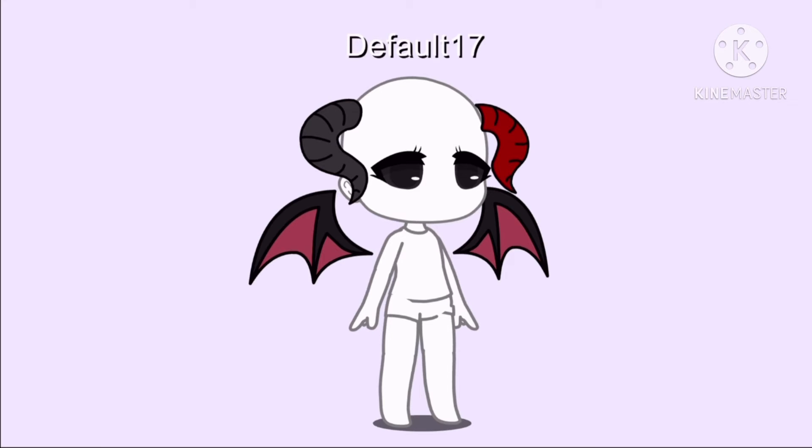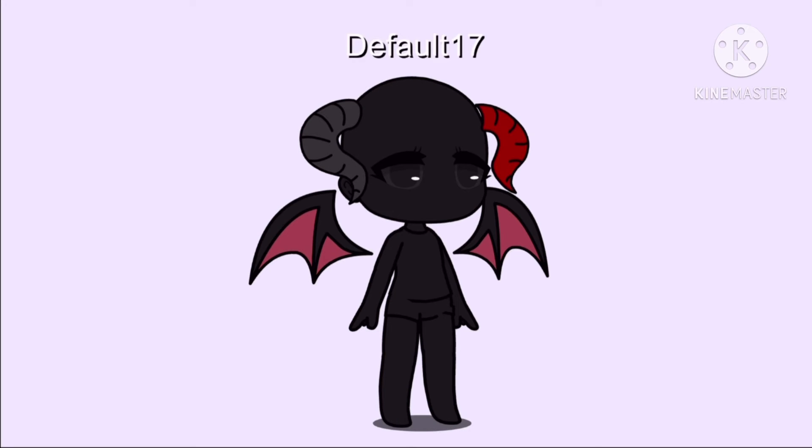If you're the oldest or only child, add amber eyes. If you're the middle child, add black eyes. If you're the youngest child, add red eyes. If you have blue or green eyes, do red skin. If you have brown eyes, do black skin.